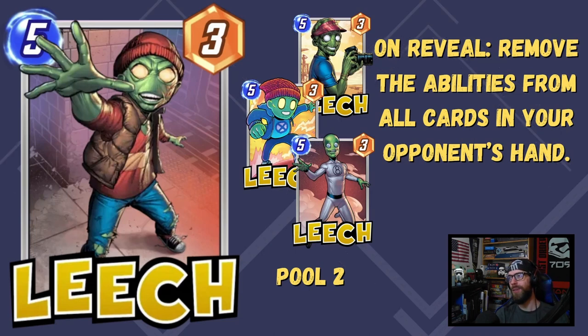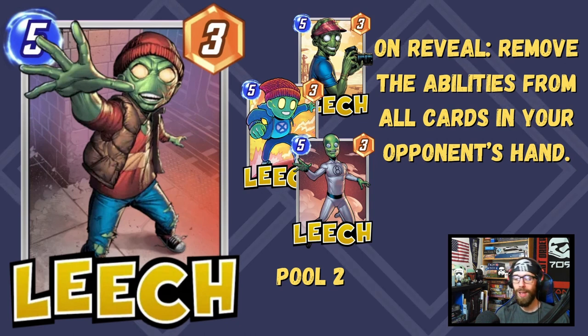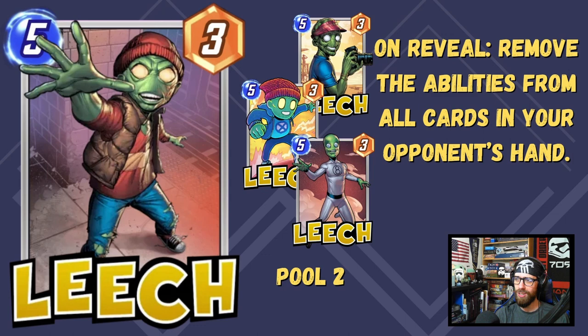Leech is up next. On reveal, remove the abilities from all cards in your opponent's hand — completely cancelling them out to the point those cards would be buffed by, say, a Patriot or Washington DC. Leech has an incredibly pivotal ability and will absolutely brick the opponent's hand for their turn 6 play, or earlier if you play him out sooner. However, it can bite you in a couple instances: if he cancels the ability for a card like Ebony Maw, who had play restrictions, you've actually made that card better for the opponent. The same goes for the Infinaut or Giganto — you're removing their play restrictions.